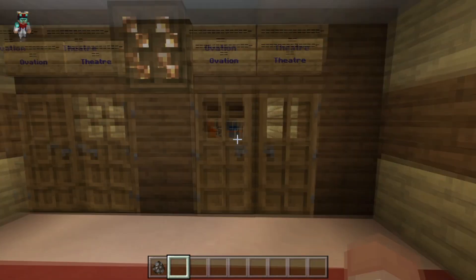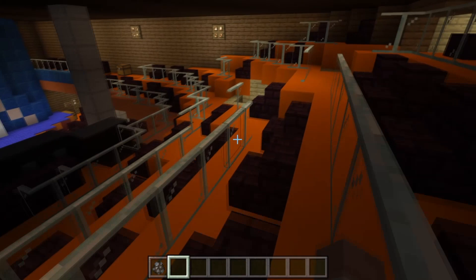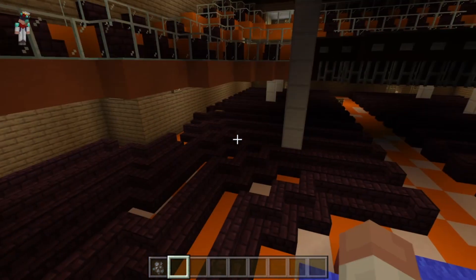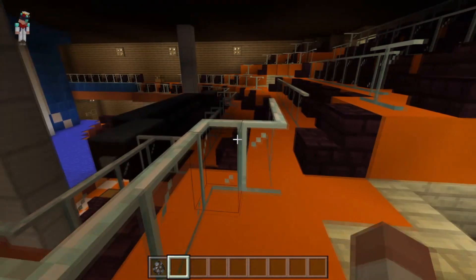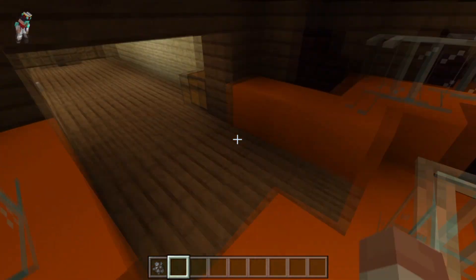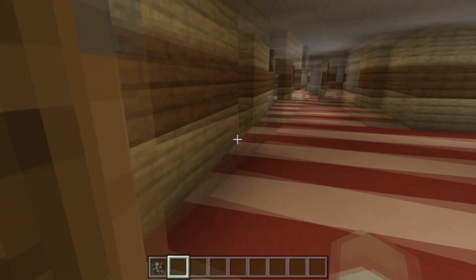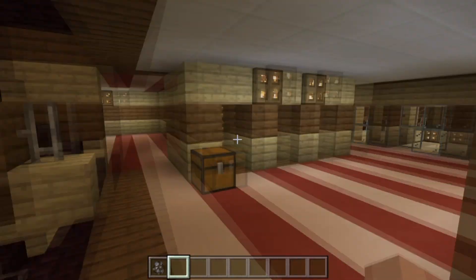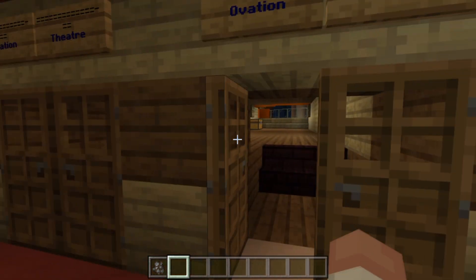Ovation theater. Okay so basically there's a — what is this? At first I thought it was a movie theater, but no, it's an actual performance theater that has two levels of course. There's a second entrance to get over here as well. Let's go back the way we came though. There's a bunch of chests. Where are the stairs? There we go. And this is still not the ground level, but you can still enter the theater this way.